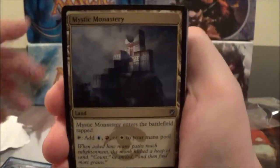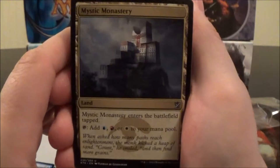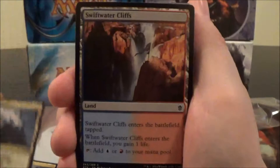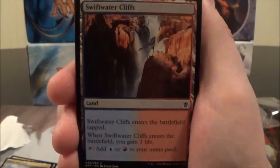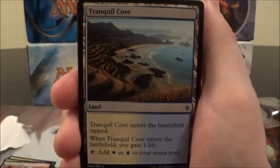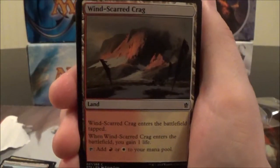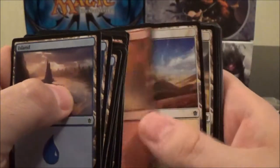Now we're getting into some of the lands. Here's the Jeskai three-color land, Mystic Monastery — comes into play tapped and you can tap it for blue, red, or white. We've got two of those. Here are the Gain-life dual lands: Swiftwater Cliffs, Tranquil Cove which produces white and blue, and Windscarred Crag. Now we get some basic Islands, some basic Mountains, and obviously some basic Plains.